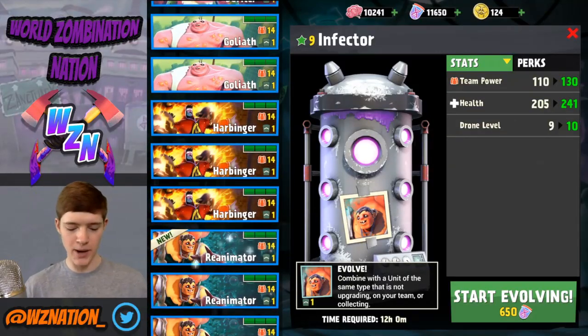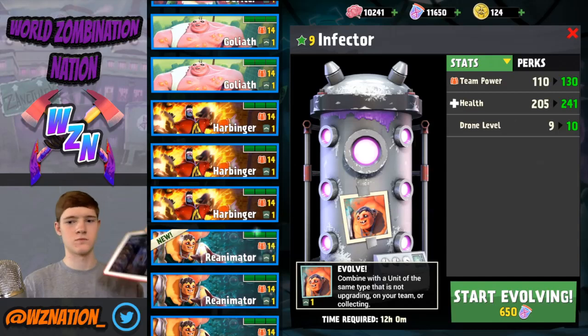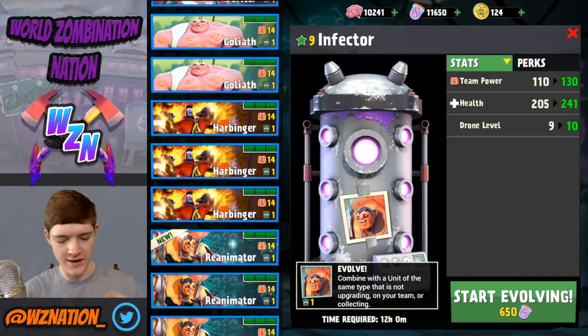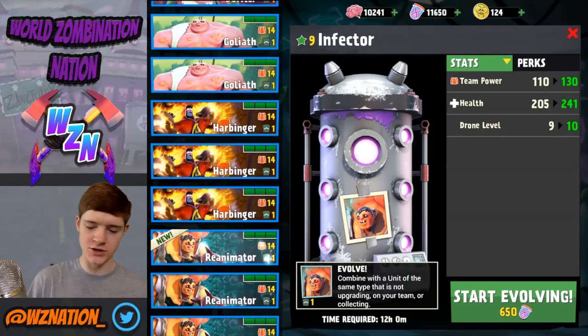We're going to use that infector to evolve. In the bottom right you can see the evolve button — it combines with a unit of the same type that is not upgrading on your team or collecting. I'm going to consume that unit and use it to evolve — I won't get it back, it'll be gone forever, but it gives me a higher power unit of that type.